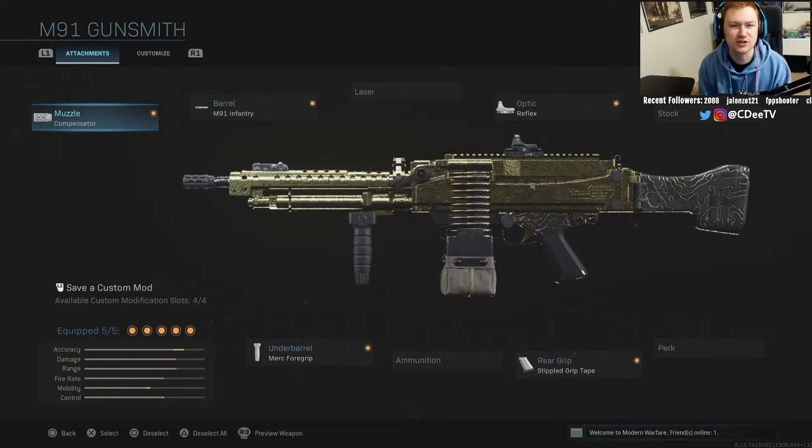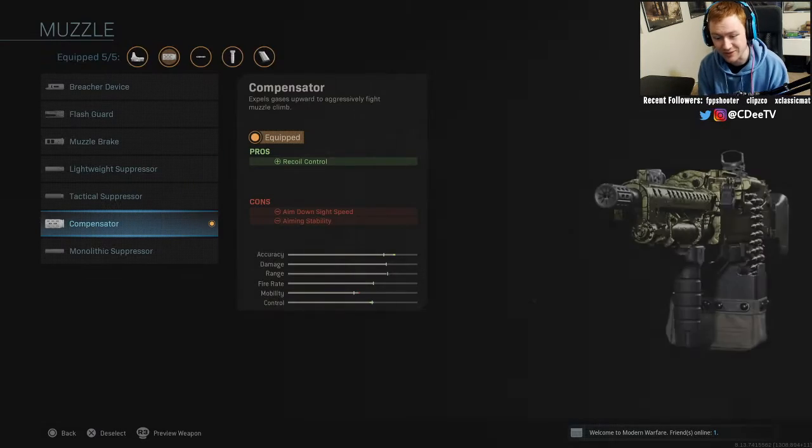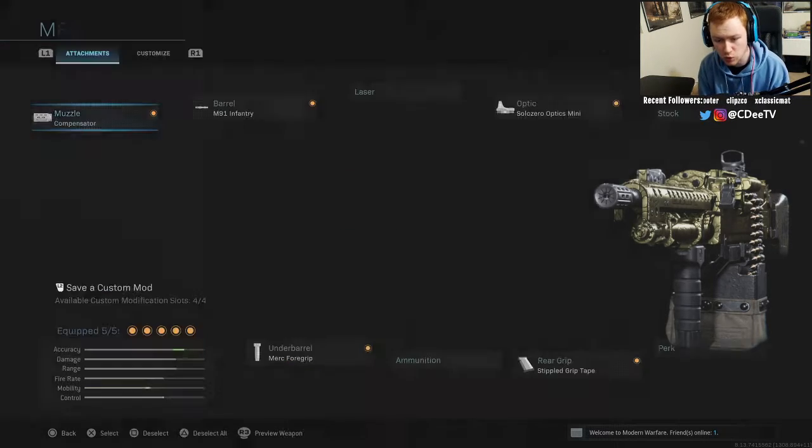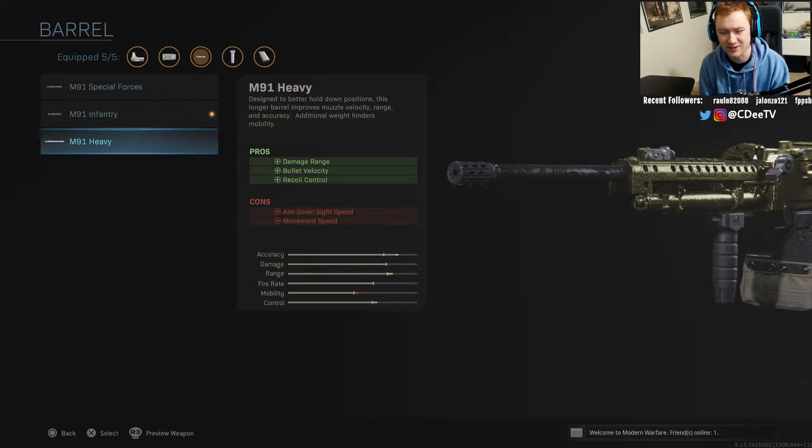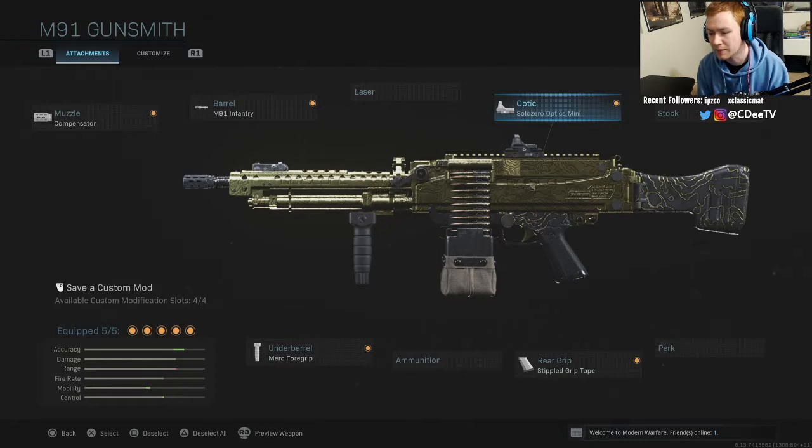For the M91, I really used it as a post-up weapon, which is kind of how you use LMGs. On the muzzle we have the compensator for recoil control. On the barrel we have the M91 Infantry for ADS and movement speed, since LMGs make you move so slowly. If you'd rather play core, go with the M91 Heavy barrel for the damage range, bullet velocity, and recoil control — it does slow you down but helps more in core.